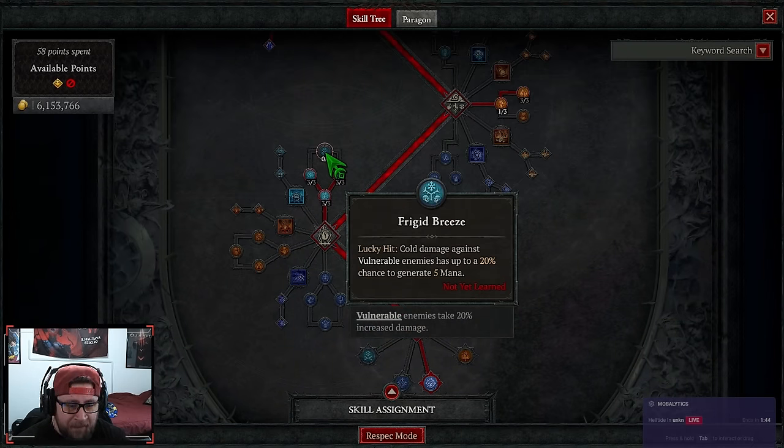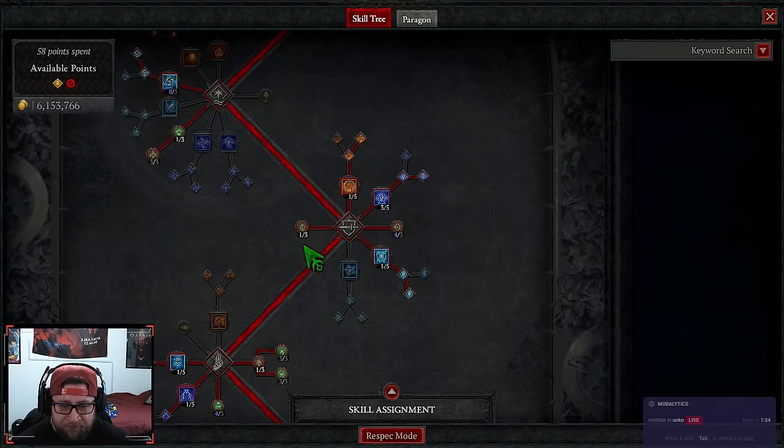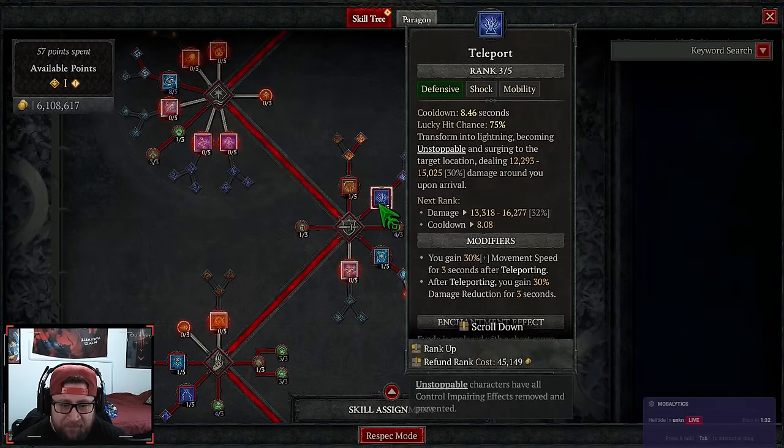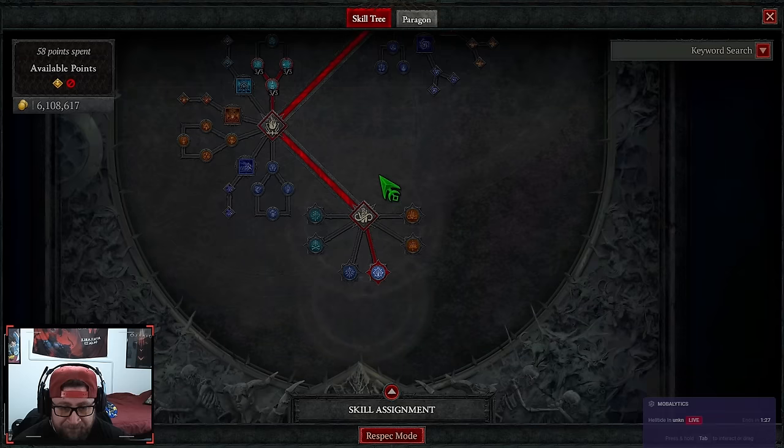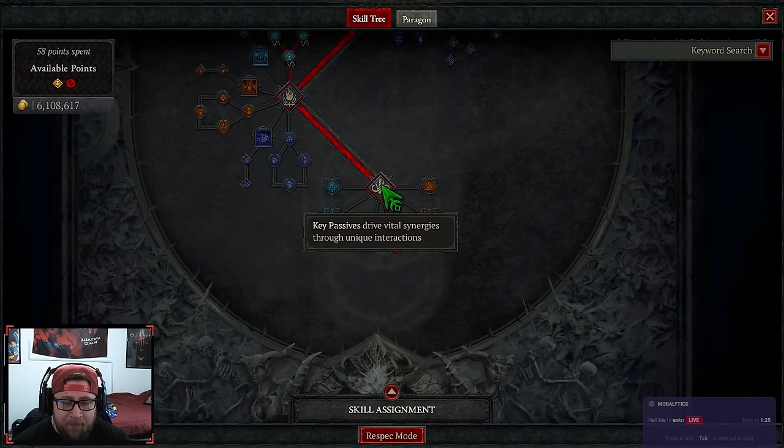Here is where we took our points out — we took them out of Frigid Breeze because managing mana is fine now. However, if you're still struggling with mana, just take a point out of these other areas and throw them back into Frigid Breeze and you should be fine.